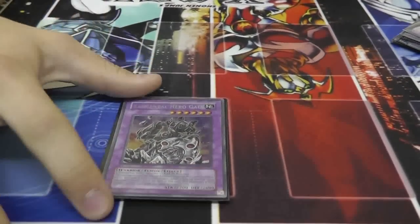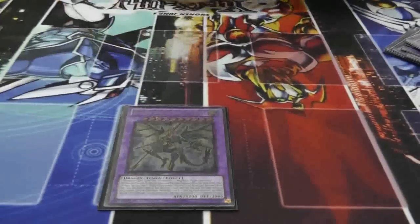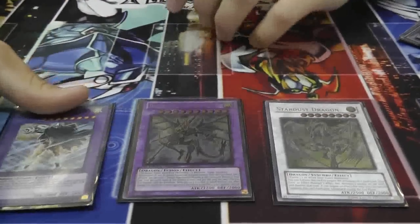You've got a Gaia, just in case you need Gaia — can't think without Dragon. Draco Knight, Great Tornado, and Starlight Road with Stardust.